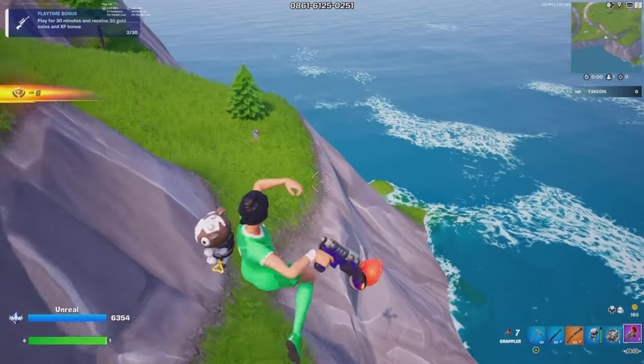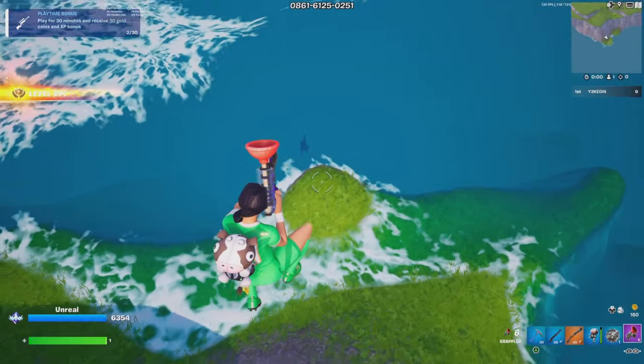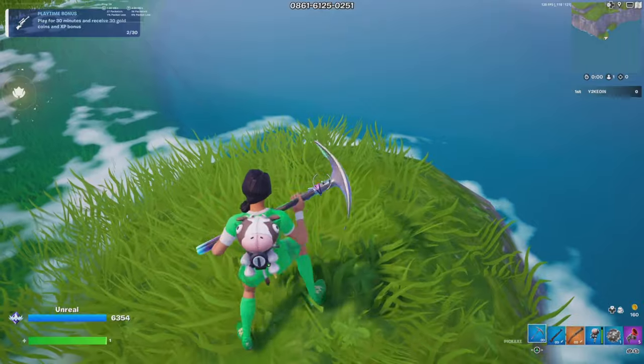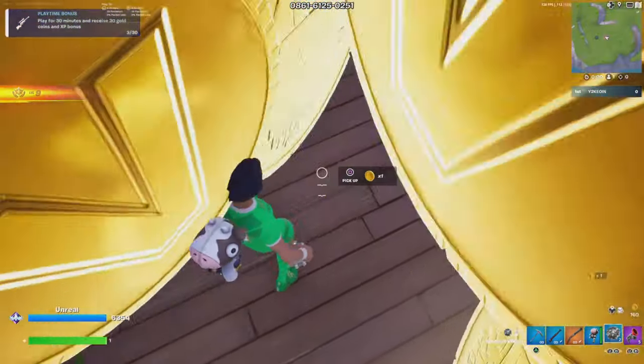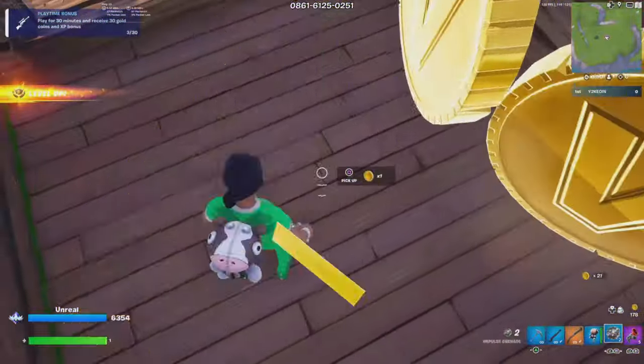Then you grapple over here onto this little island that looks kind of like a circle. There should be a button here that says 'psst' — here it is. Then you just keep spamming your use button so you can get it, because you get teleported out really fast.